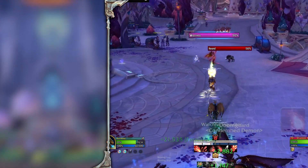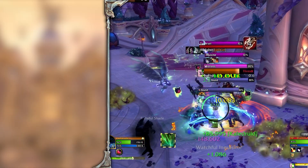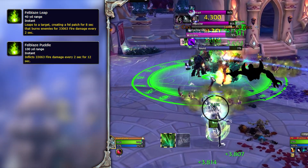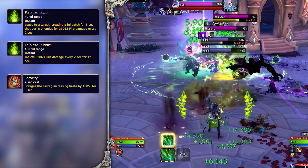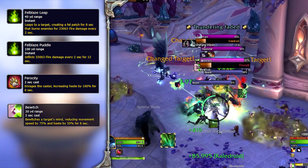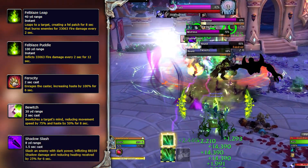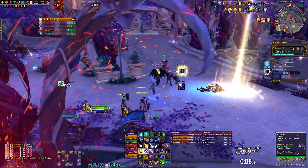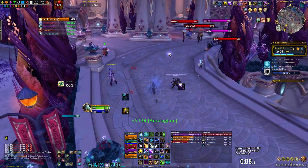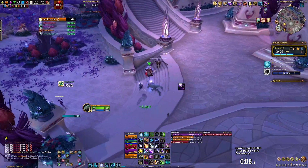The next demon pack is a Shadow Mistress and her Legion Hound. The puppy will leap around with Fel Blaze Leap, dropping a Fel Blaze Puddle under their feet — move out. They also cast Ferocity, so soothe them, as it increases their haste by 100%. Meanwhile, the mistress will try to bewitch you, reducing your movement speed and haste. She also casts Shadow Slash, dealing shadow damage and reducing healing received, so pop a defensive. This is the area where you pick and choose what packs you want to pull depending on where the enforcers spawn and what buffs you have available.